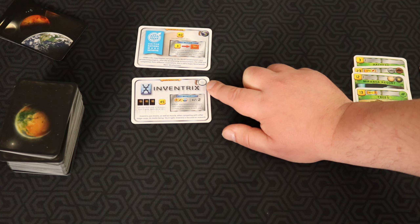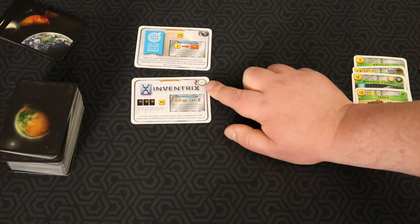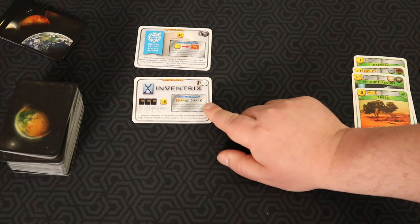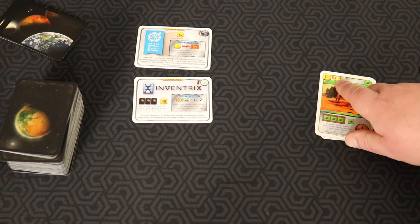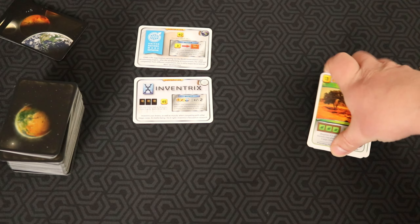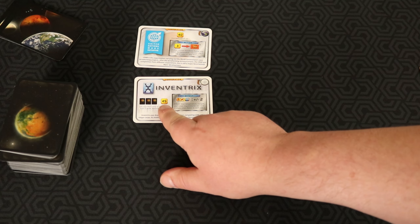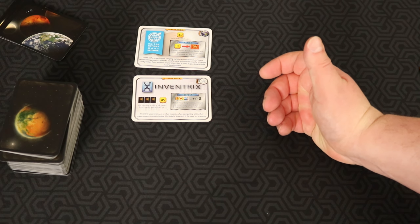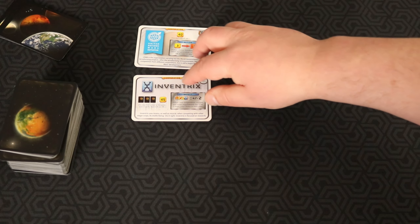Inventrix is another card I don't consider very powerful, but it has some interesting features. First, it has a science symbol — and science symbols are really cool because science cards require you to have other science symbols, so this gets you a leg up. There's also a scientist award worth five extra points if you have the most science. The effect gives you more flexibility when playing cards with requirements — for example, it could let you play Trees at negative eight temperature instead of negative four. You also start with $45 and draw three base cards on your first action.